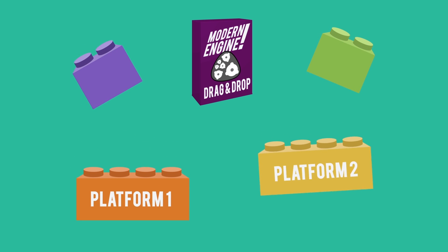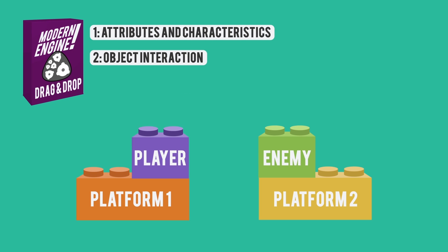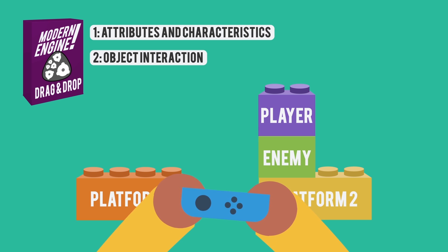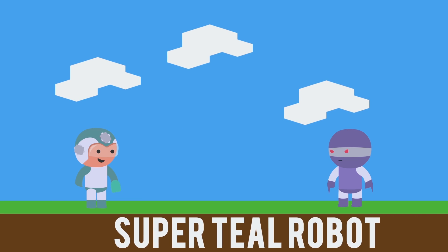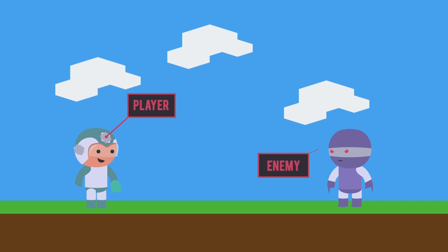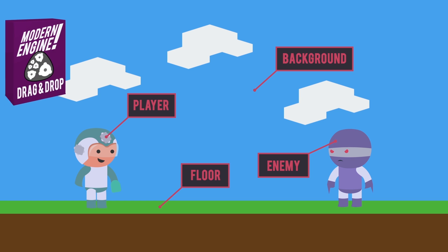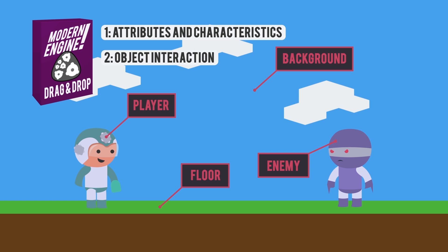One, the engine will give life to these objects by giving them attributes and characteristics. Two, the engine will allow these objects to interact with one another. And three, the engine will allow these objects to interact with the user. To illustrate this concept, let's take a super basic example like a platformer, using our favorite mascot Super Teal Robot. If we look at the screen, we can see four objects: Super Teal Robot, a bad guy — more specifically a purple goon from the Rainbow Robots — the background, and the floor. A game engine will, where needed by the game designer, give attributes to objects, give them a set of rules on how they interact with each other, and give them a set of rules on how they interact with the player.